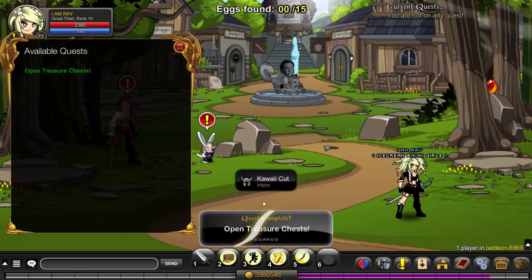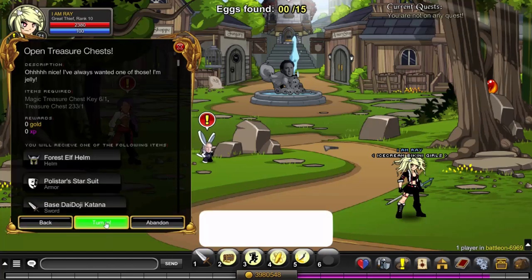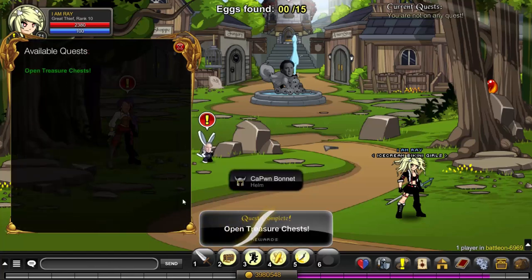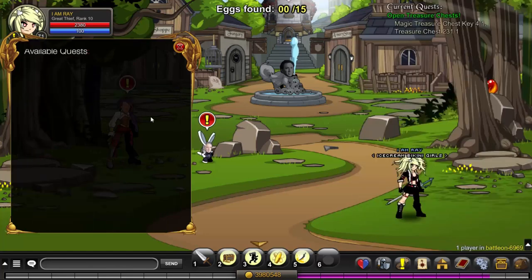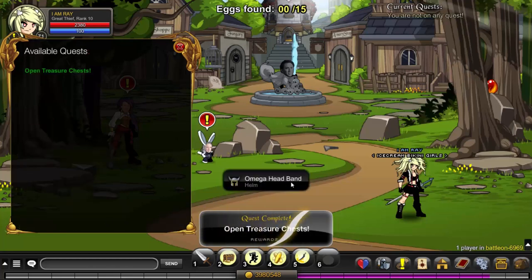Heart Blade — that sounds interesting. Kawaii Cut — I'm definitely going to like that, being the weeb that I am. Dual Blood Spirit Staff. Capone Bonnet — I like the Capone set, it's like an investigative look; for female it looks a little bit different. I have that in my bank so this must be a different version. Now we have three chests left to open — Omega Headband.